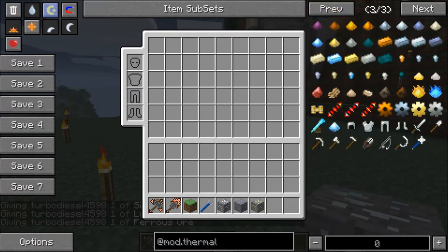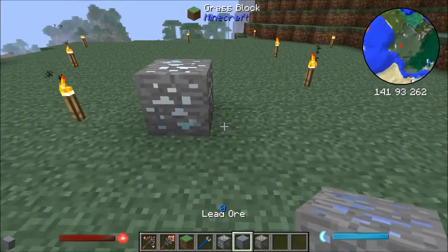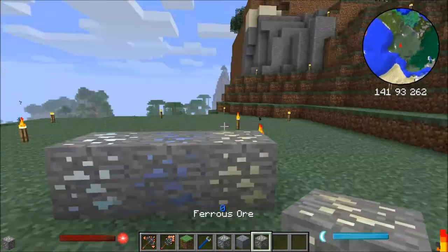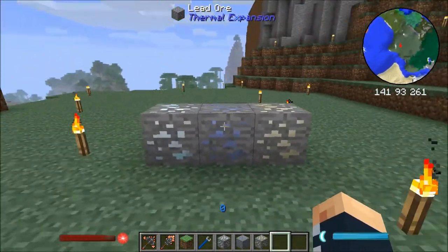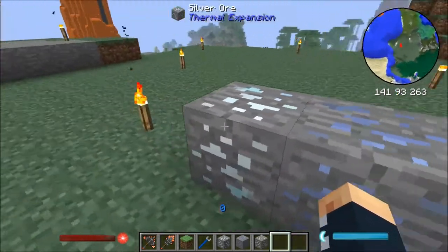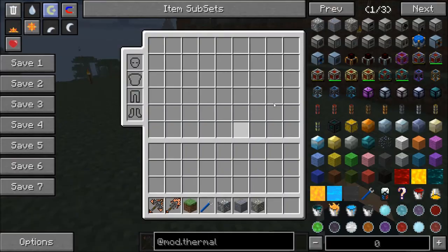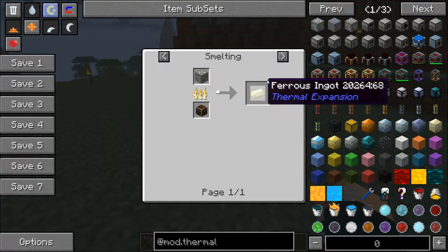There's also copper and tin, but I don't think it's showing here. Basically you have silver ore, you have lead, you have ferrous, and you have copper and tin. But copper and tin normally generates in other mods. So you've got silver which gives you silver ingots, lead ore which gives you lead ingots, and ferrous ore which gives you lead or nickel ingots, depending on what mod you're using.